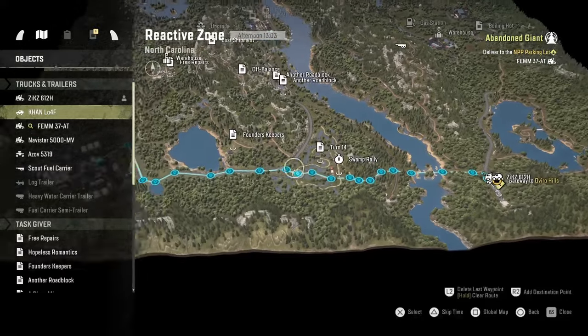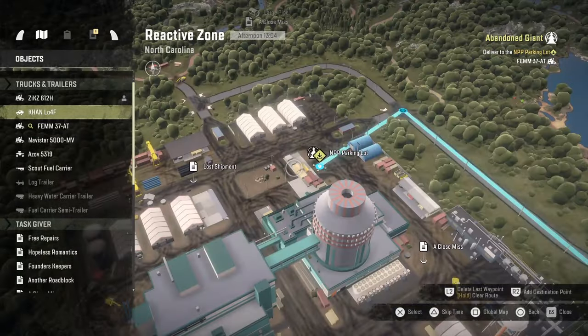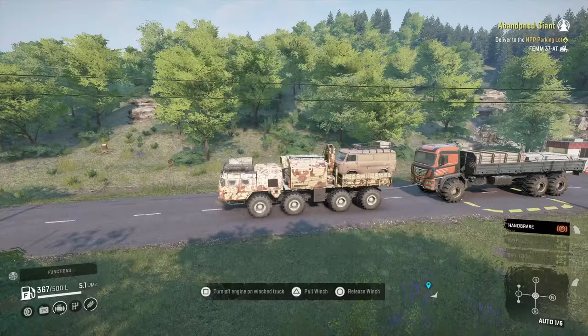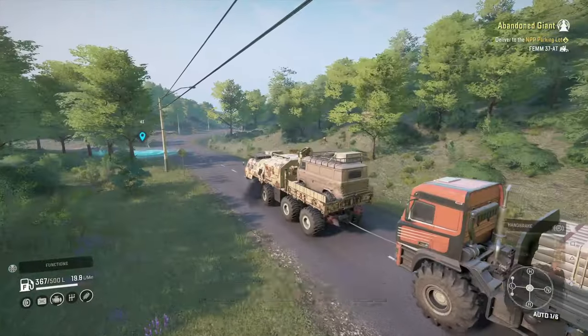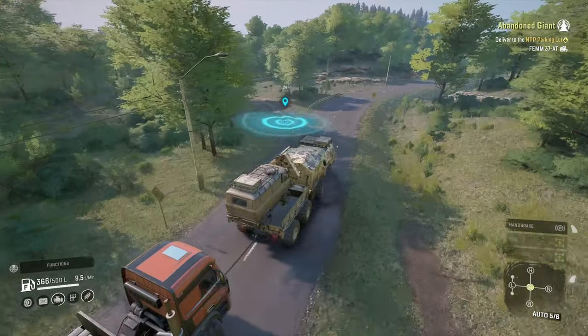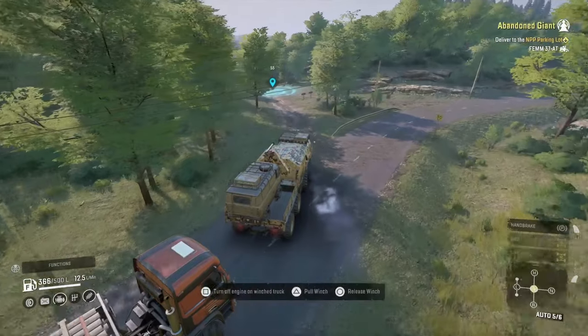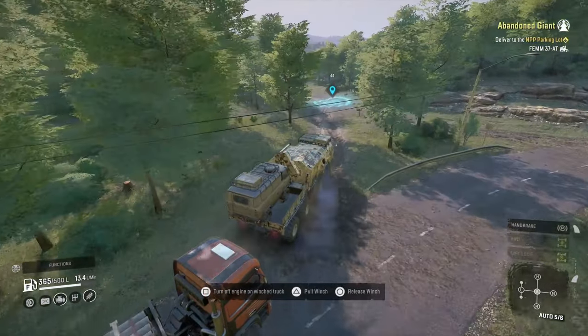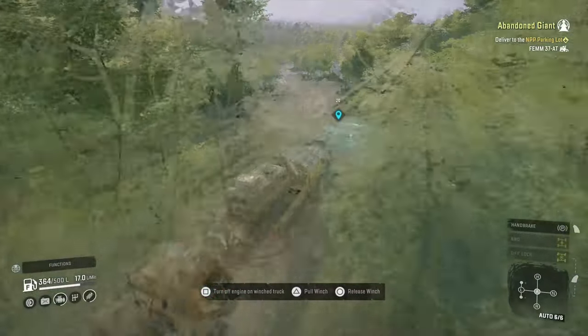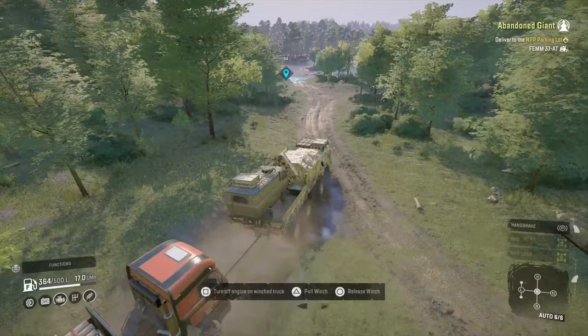Back through the gateway, I'm back on reactive zone now. It's pretty simple — following the road all the way along the bottom. There's a big warehouse in the bottom corner and you just drive into the yellow box — click, mission done. It pays you three and a half grand for the mission, which is low, but obviously it gives you a free truck, so you end up getting more like two hundred and three and a half grand.